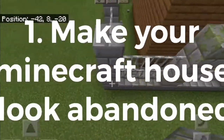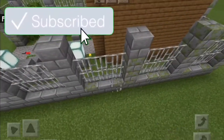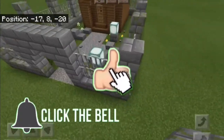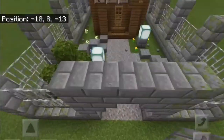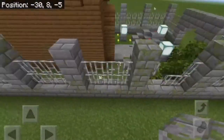First, we should make this house look abandoned. I will start with the gates first. Cobblestones and stone bricks are best to be mossy to make this house look abandoned, so I will replace some of them with the mossy one. Next, I will remove some of the iron bars just to make it look good enough.